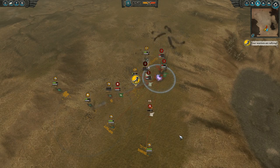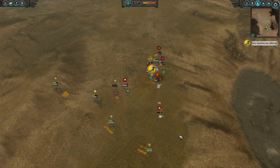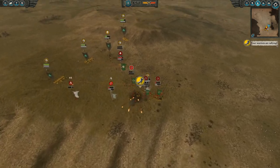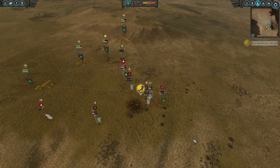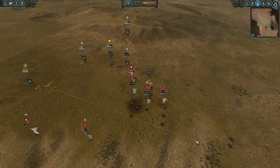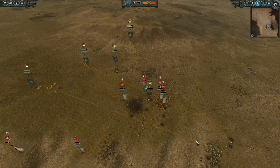Now the fate of the Waywatchers is sealed. My dogs collapse in on top of them, pinning them down so my mortars can finally land their shots, which causes them to rout. At this point the dogs are able to chase off the routing Waywatchers, and it's just the Wood Elf lord now.